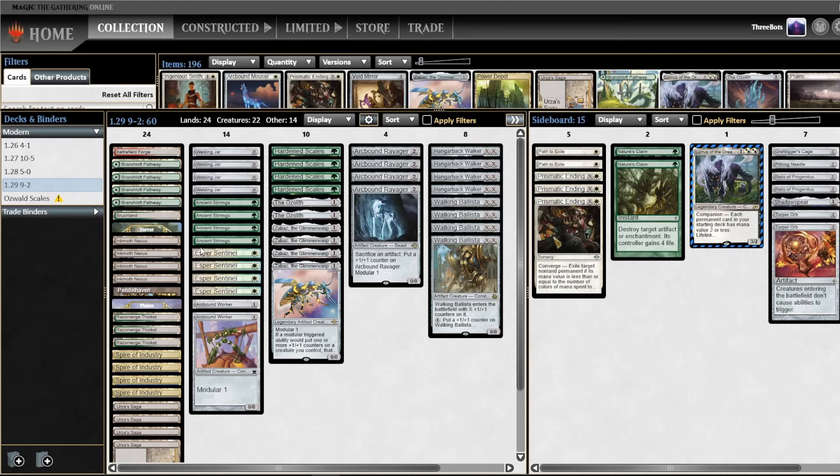The problem with playing four Ancient Stirrings and four Esper Sentinel is mostly in the mana base, because you don't get to play as many utility lands if you need white mana and green mana on turn one — which is why I'm playing four Spire of Industry. Spire of Industry works really well with the Welding Jar, and Esper Sentinel also works really well with Welding Jar because you want to get a Sentinel down on turn one and protect it. Welding Jar also lowers the curve to offset the downside of Ancient Stirrings. These four four-ofs just make sense together.